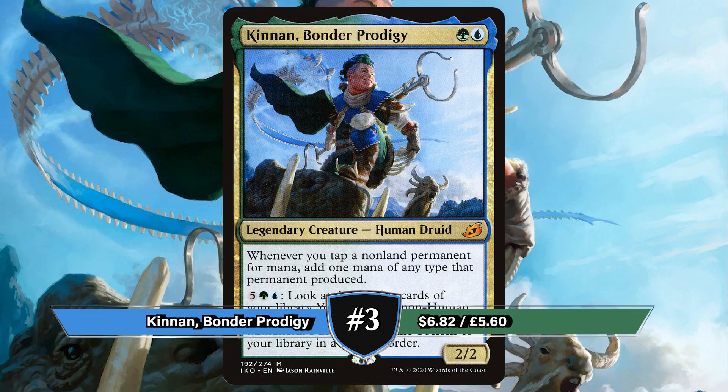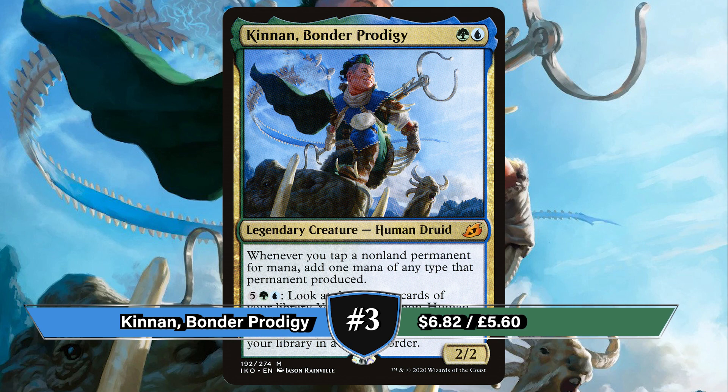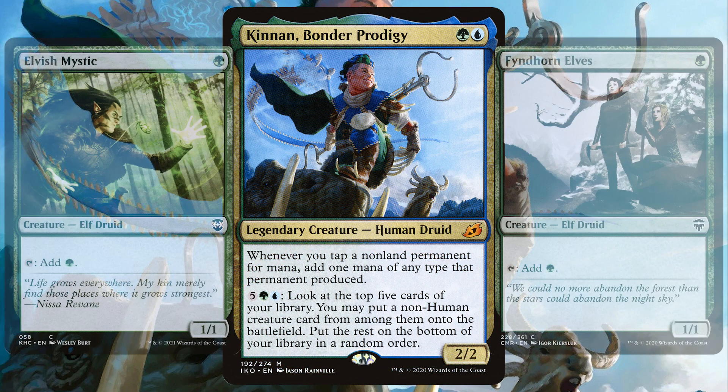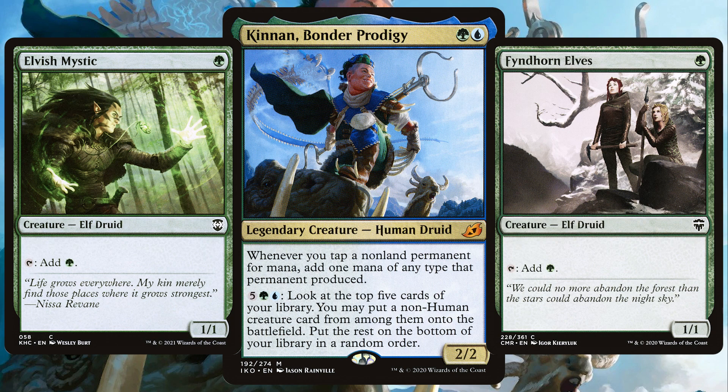For the third best commander we have Kinnan, Bonder Prodigy. Originally printed in 2020's iconic Ikoria set, Kinnan says whenever you tap a non-land permanent for mana, add one mana of any colour that permanent produced. You can pay 5 in Simic to look at the top 5 cards of your library and put a non-human creature from among them onto the field. The first common theme with these decks is to go Elves.